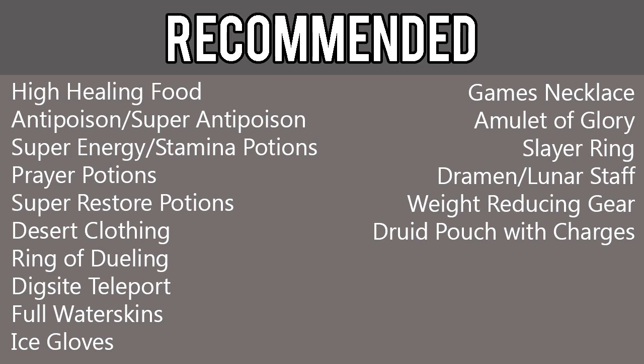Although not required, it is highly recommended that you also have high healing food like shark, anti-poison or super anti-poison, super energy and stamina potions, prayer potions, super restore potions, desert clothing, ring of dueling, dig site teleports, full water skins, ice gloves, games necklace, amulet of glory, slayer ring, Dramen or lunar staff, weight reducing gear, and druid pouch with charges.